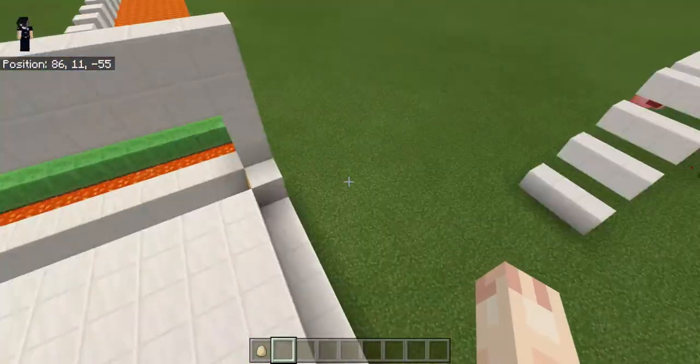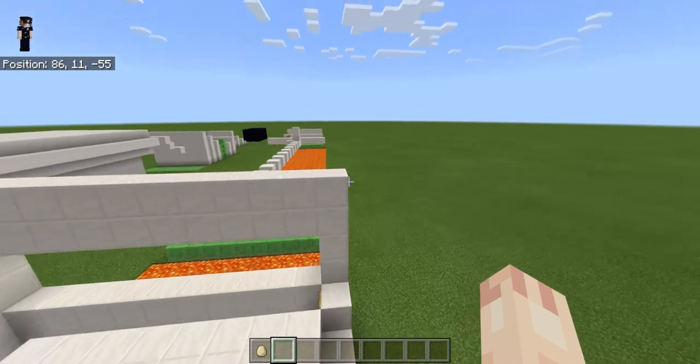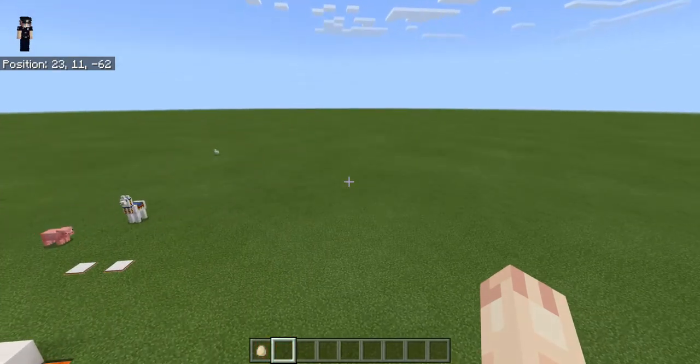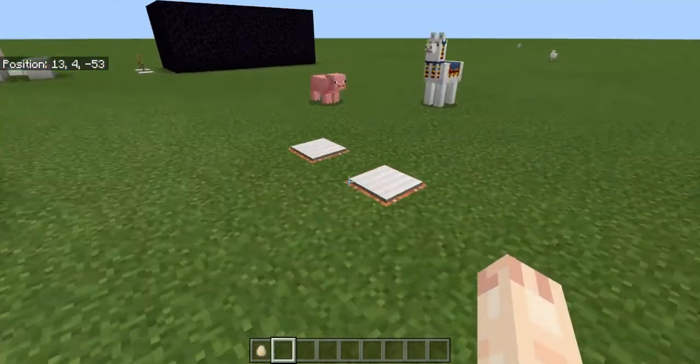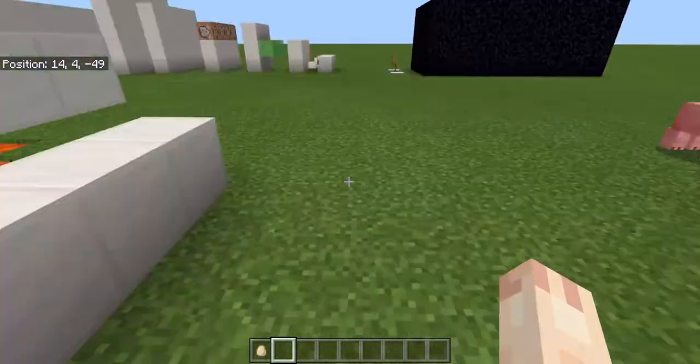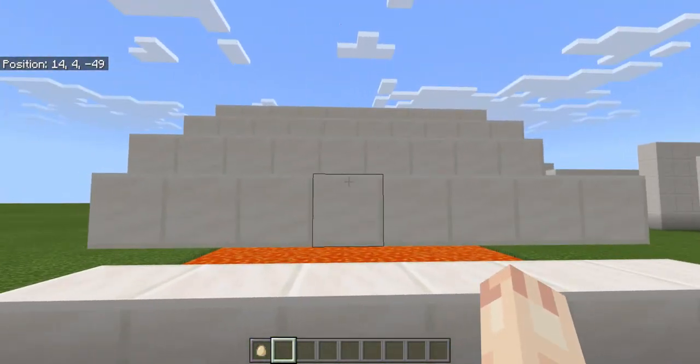I want to do something else. This map is fun — this is more fun than that one, and it's also something easier. So we're just going to fly. I don't feel like dying 20 times, so I won't switch my game mode to survival.